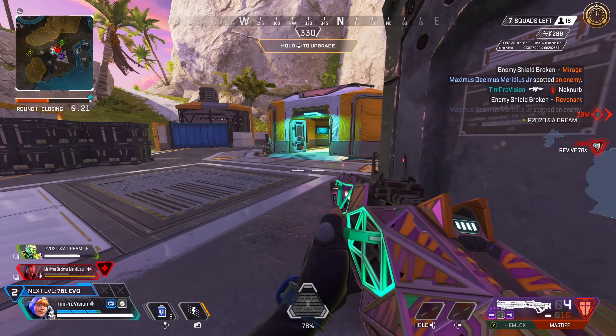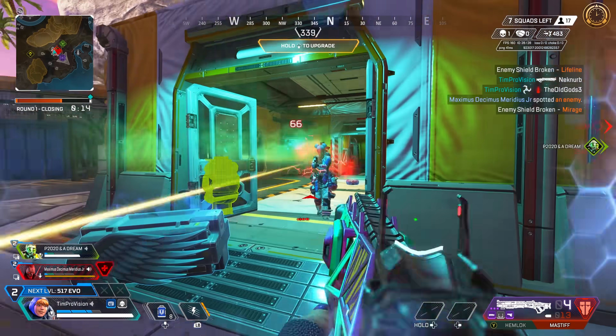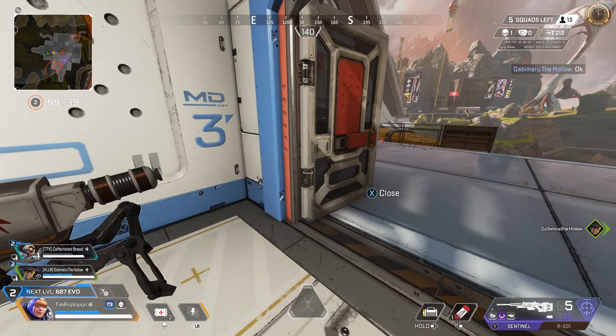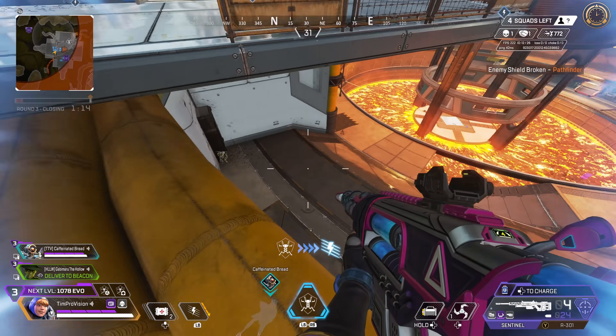A tip for this though is that you will need to pick up arc stars off the ground after 5 are spawned, otherwise no more will come in. I definitely recommend using Fuse and Wattson together so Fuse can stack these in his inventory and continue to sling them out as they get generated. For level 3 upgrades, you can double the ultimate health and shield regen capability — I think this one is also crazy good and the one you should go with.